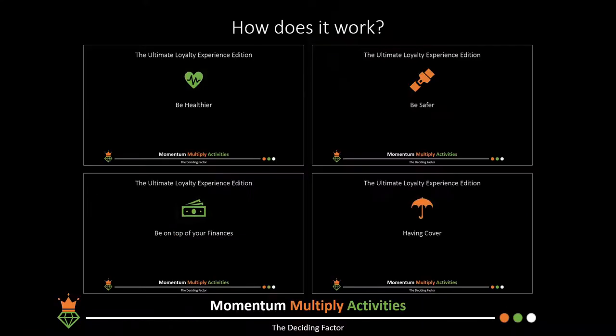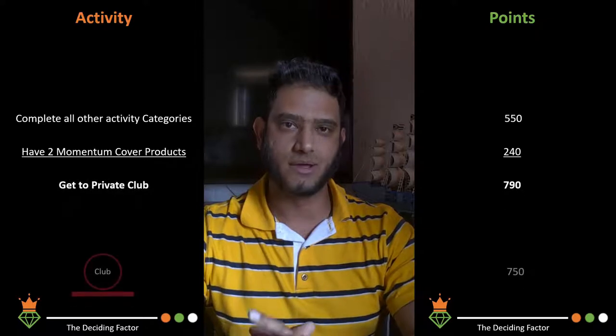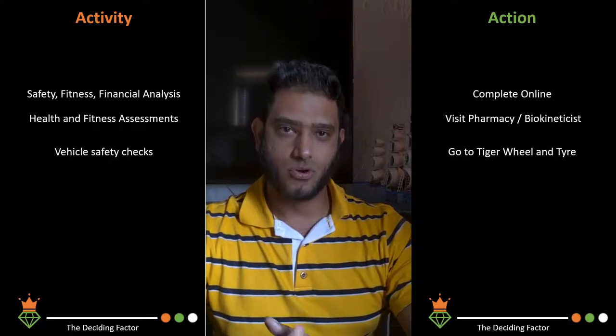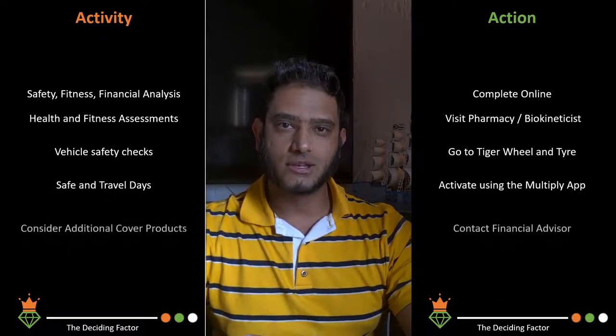Loyalty programs reward specific activities with tier points, and higher status unlocks greater rewards. The shortest route to private club is to complete all activities for the first three categories and hold two Momentum cover products, getting you up to 770 points per year. Activities are completed either online — such as safety score, fitness, and financial wellness questionnaires — or in-person at participating providers like pharmacies, biokineticists, Tiger Wheel & Tyre, or through the Multiply app.